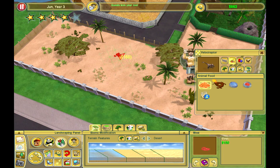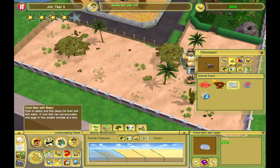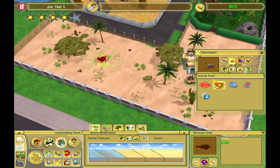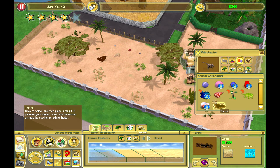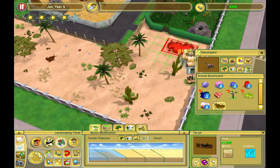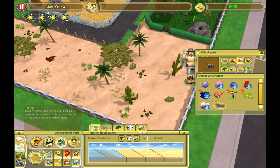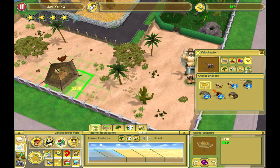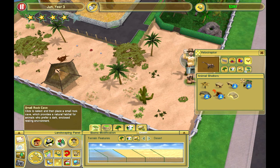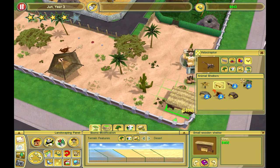We'll put the meat and water down for the dinosaur. We could put a tar pit in for enrichment but it's 1,500 so we're not going to have one right now. We'll give it food, and also add a shelter — a small rock and a wooden shelter. The wooden shelter is cheap and pretty generic.